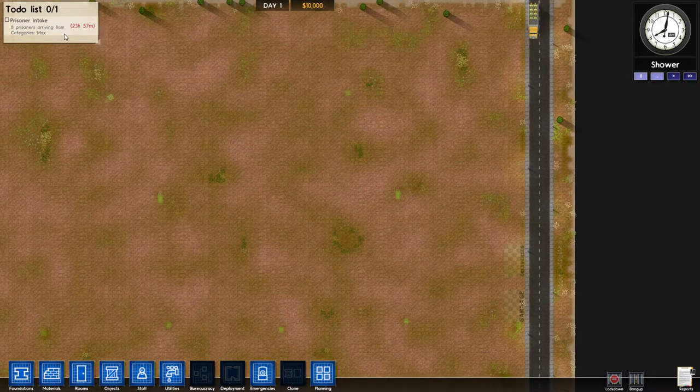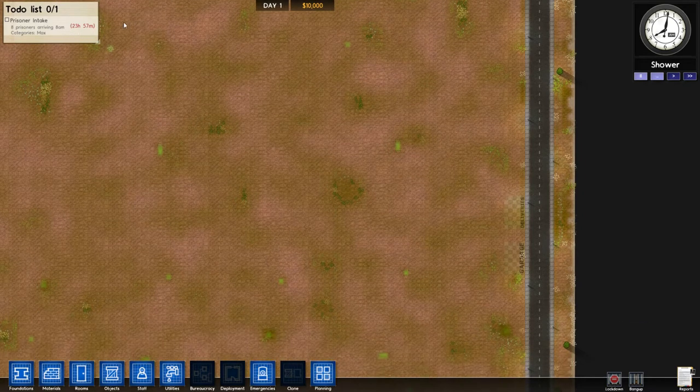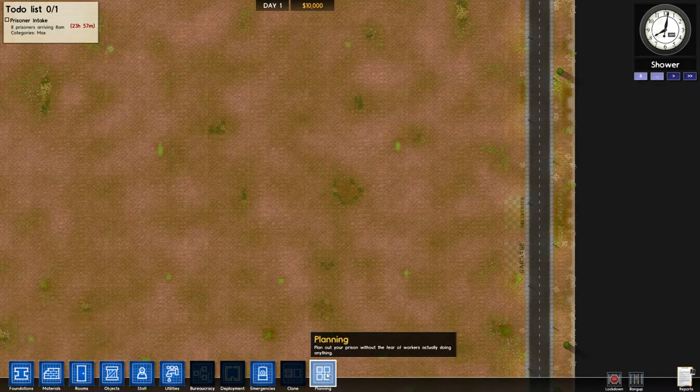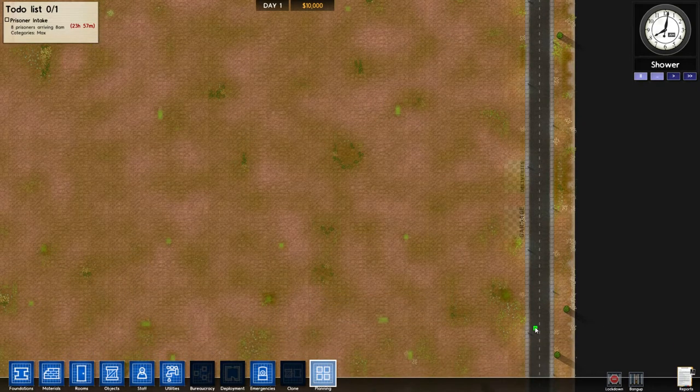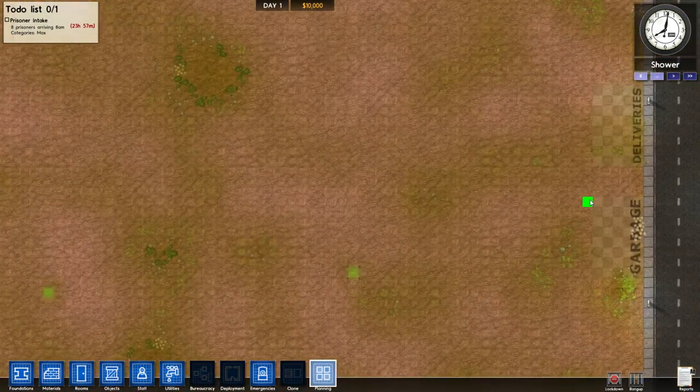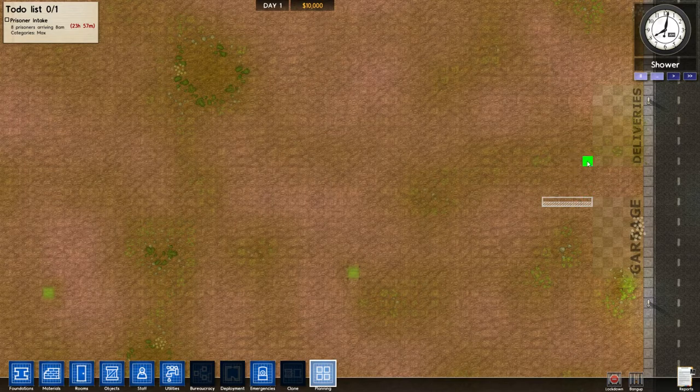So we've got eight high-security prisoners coming in about 24 hours — 23 hours and 57 minutes. I think it's about time we get working on this prison. Let's draw a little preliminary design.